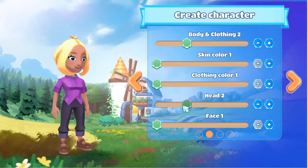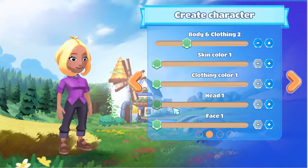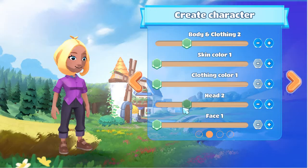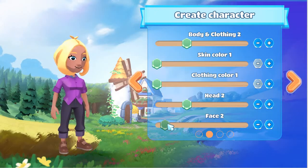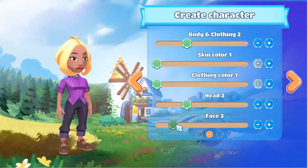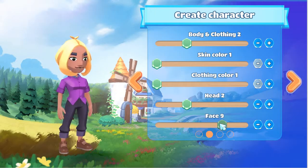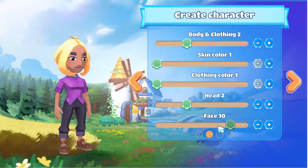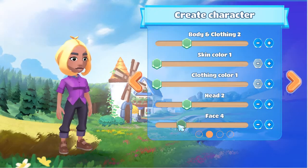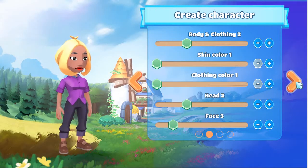And then your head — you have two female heads and two male heads, and the difference is your nose size. So you can choose: do you want a small nose or a big nose? I'm going to go for a broader nose. And then you can choose your face — it will be like a smiley face with eyebrows, some lipstick. Your eyebrows can be thick or thin. Some of these are a bit more male-looking than others. We'll go with this face here with the red lipstick and the thin eyebrows.